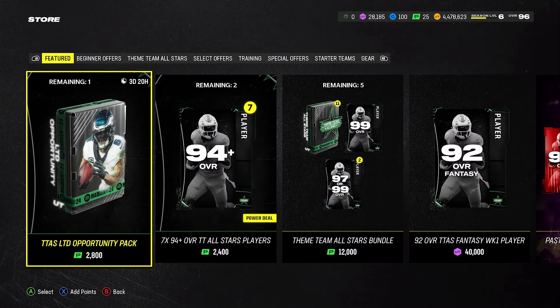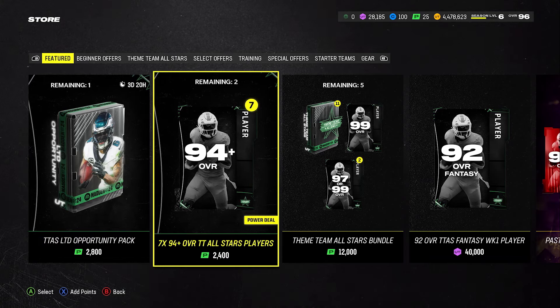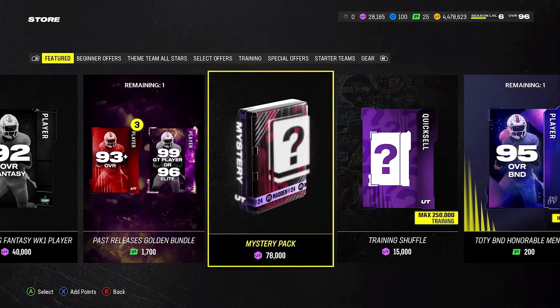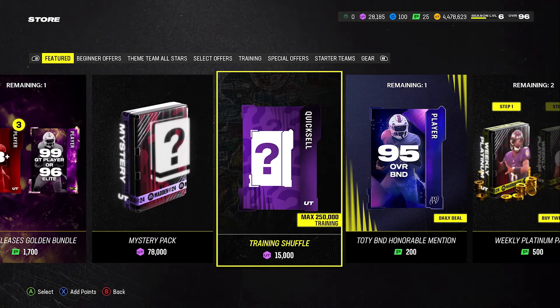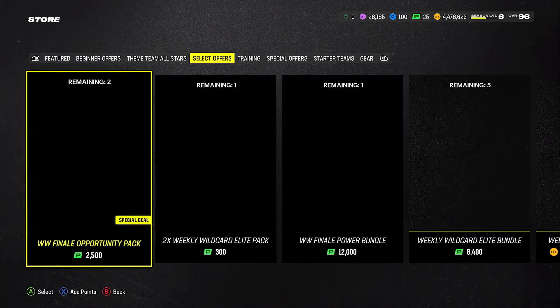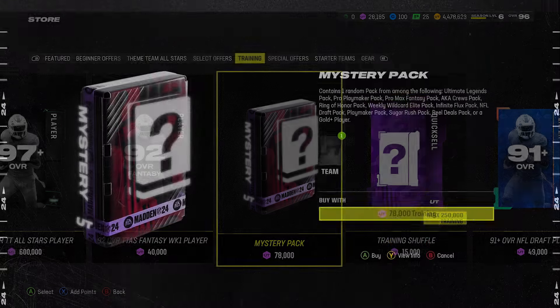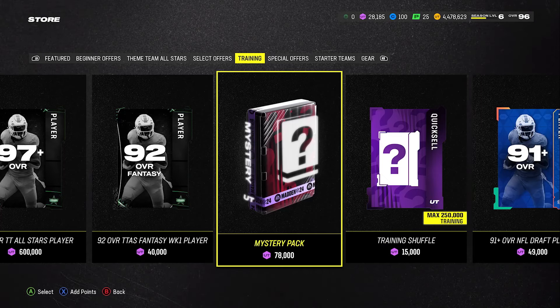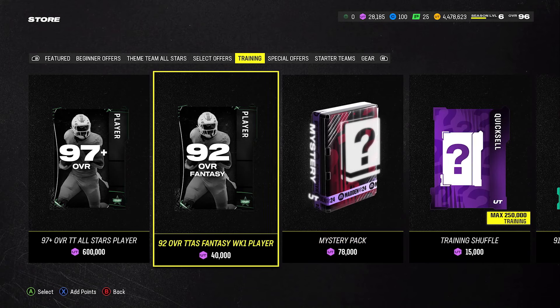Let's go to the store first and see what's in the store. So we have the Stinting LTD's Opportunity Pack, the 74 or 94 7-time All-Star Player, All-Star Bundo — trash. Mystery Pack has gone up to 78,000 coins. I didn't know Mystery Pack was going up. What's in Mystery Packs? 78,000 coins for one Ultimate Legends Pro Playmaker Pro Fantasy, a.k.a. Crew — basically the same packs except Infinite Flux is in this too. And you can still get a gold player. So for 78,000 training you can still get a gold player pack, which goes for like one or two coins.